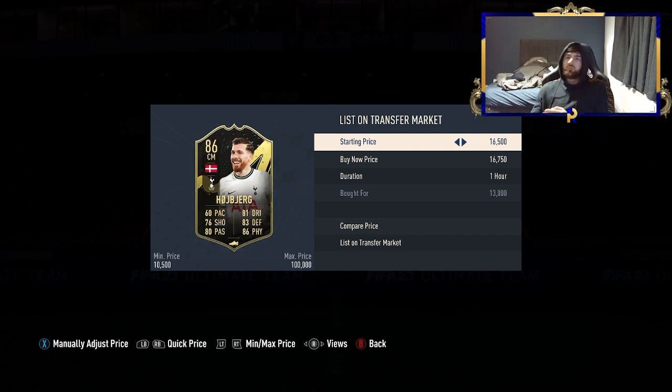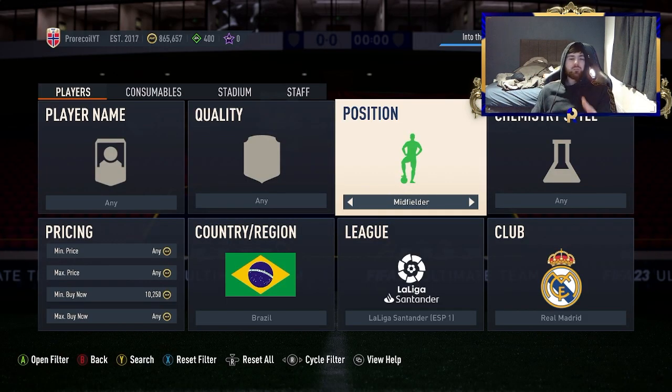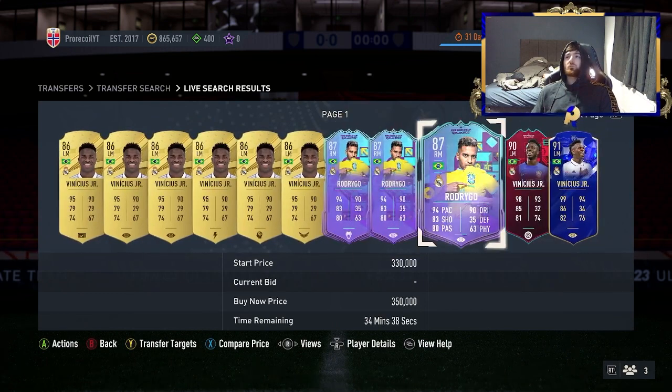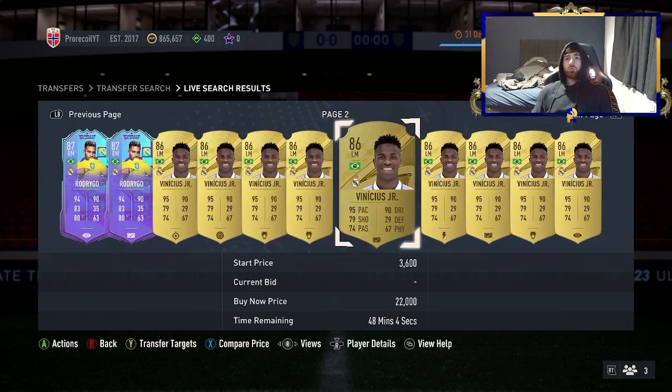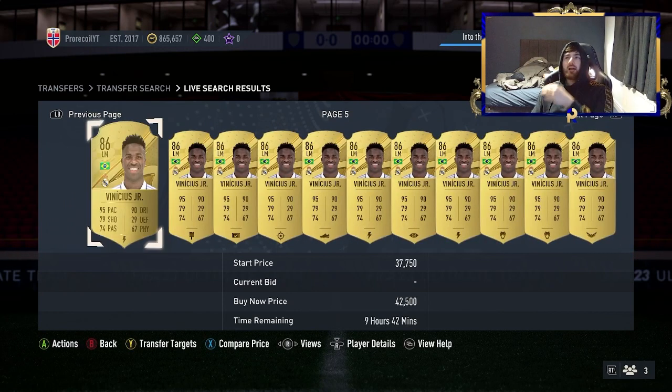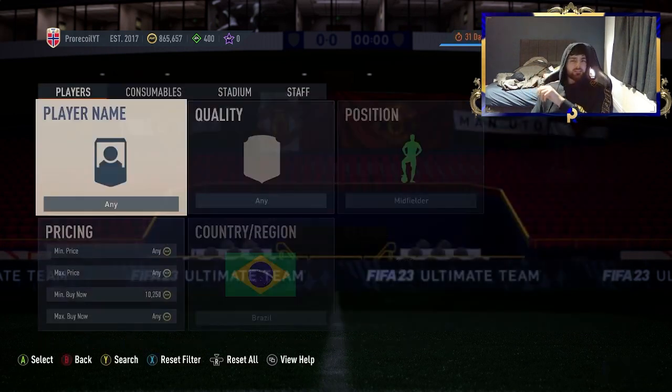You can see how quickly you can move up. It's a small percentage towards a million overall, but it's a great stepping stone, especially when you're starting at 20k. Another filter worth mentioning: Brazil, La Liga, Real Madrid, midfielder, minimum 10,250. You've got Vinicius, Rodrigo, Cruz, and Modric all under one filter — quite a few players where you can make an absolute ton.